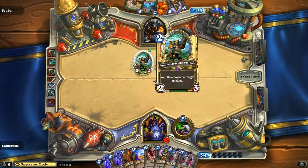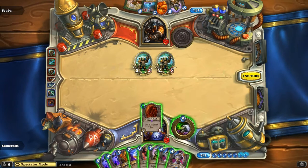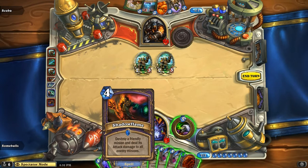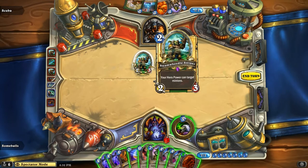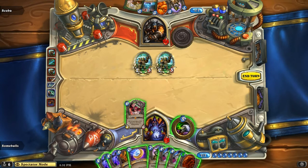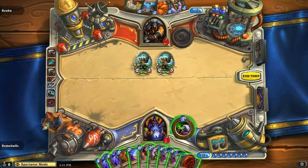Two Steamweedle snipers. Here's the Molten Giants — you're going to see that. Twilight Drake might be good to play first and then the giant. Oh, he can't get that Argus out right. He's going to put maybe the ogre out, coin, and then do Defender maybe.